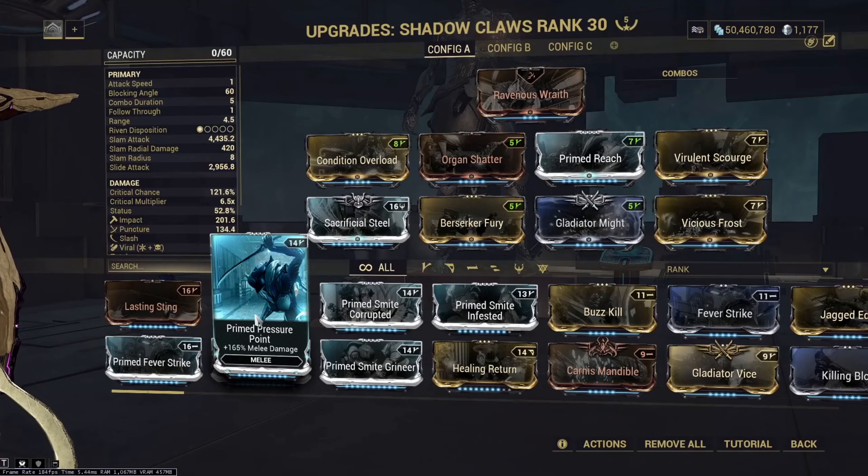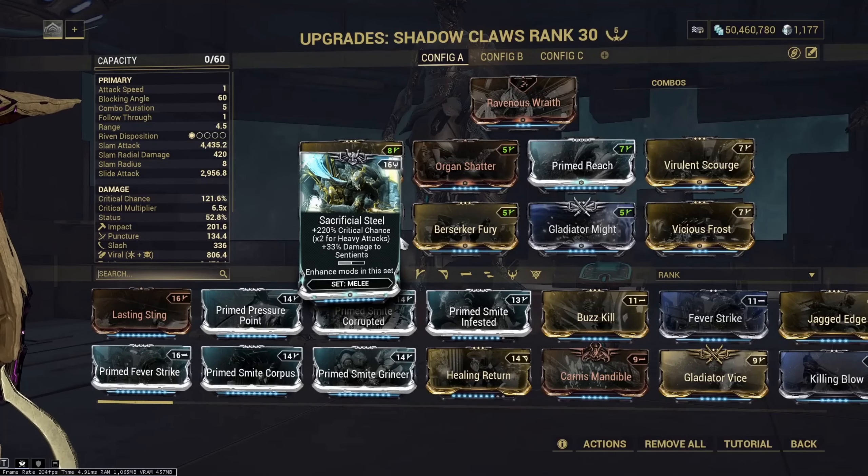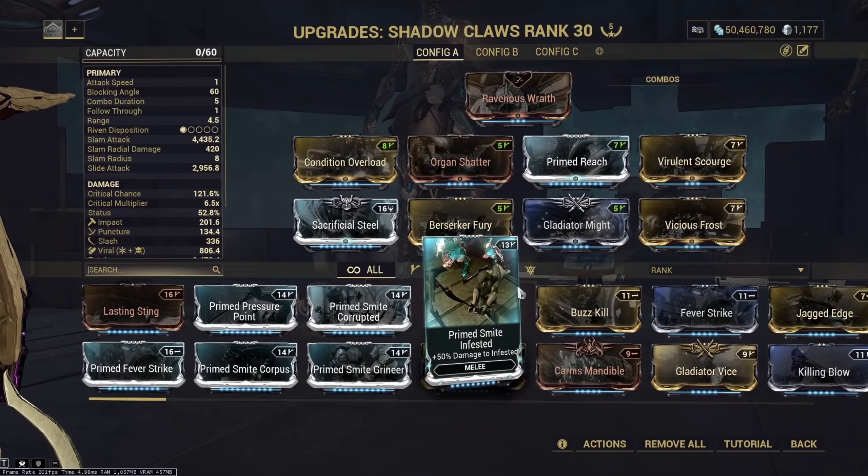Any time you're hitting an Eximus, it takes forever to kill them — especially a super tanky one like a Bombard Eximus, which can take 3-4 seconds to kill. If you just had 80% more crit chance it would do so much, but unfortunately it just doesn't work.